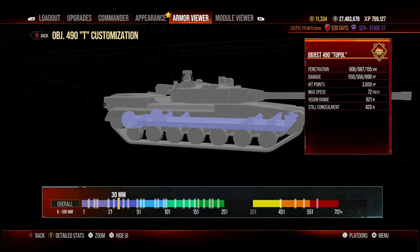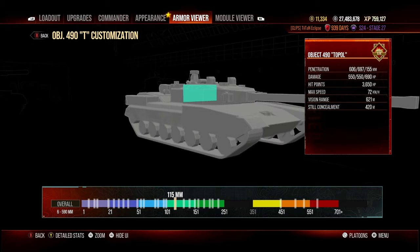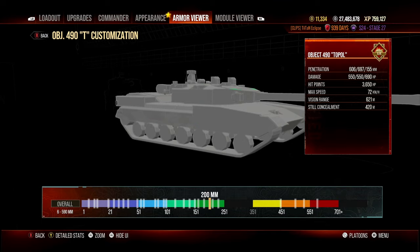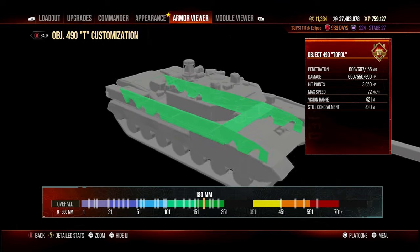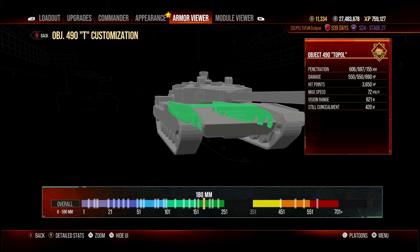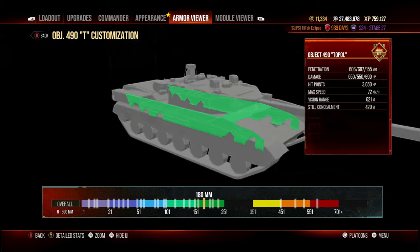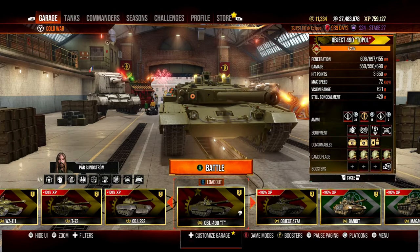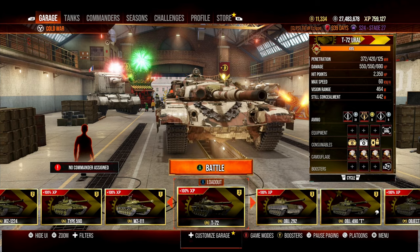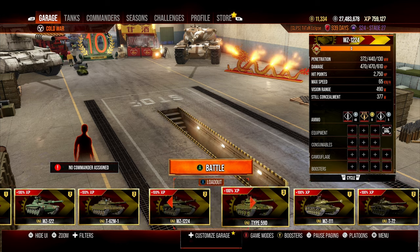The side armor is also not particularly good — you can get penned in the side quite reliably. It does have a little frontal spaced armor plate on the front side, but behind it is 180 millimeters of armor. Including the tracks, you get about 250 to 300 effective armor on the side.